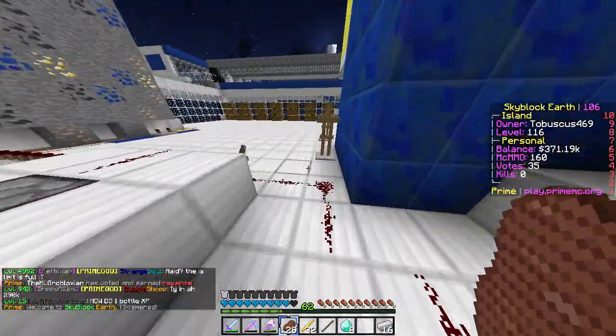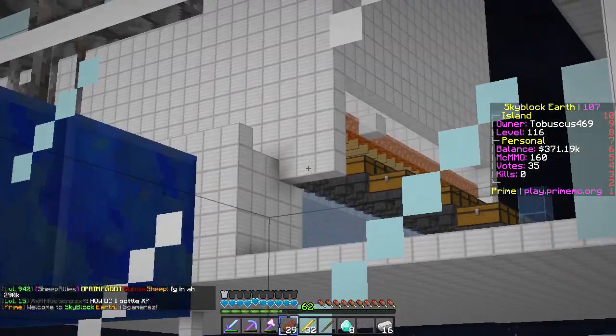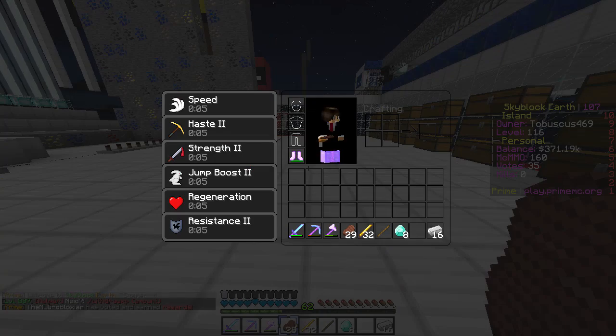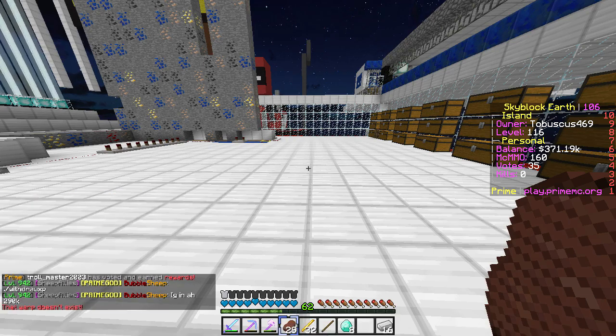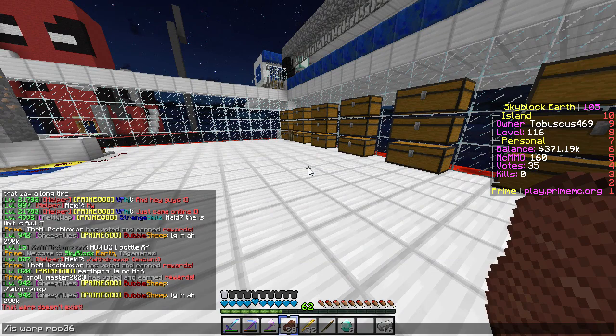I think I've seen most of the entire plot - that over there is probably a zyngo spawner but let's move on to the next plot. You guys have left over 19 comments which is awesome - I love reading comments but I never really respond to them, I'm sorry. Island warp Rock06 is the next one.